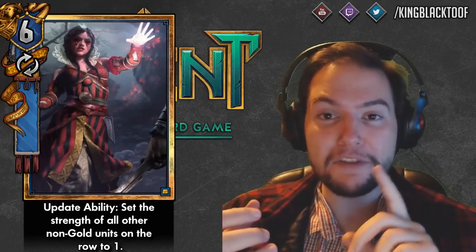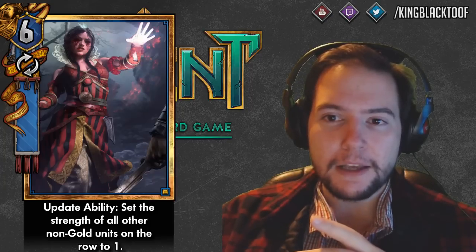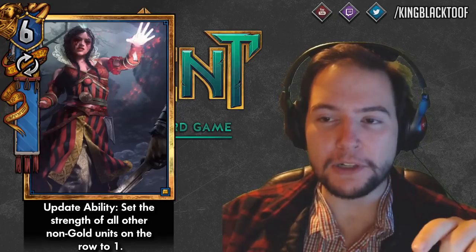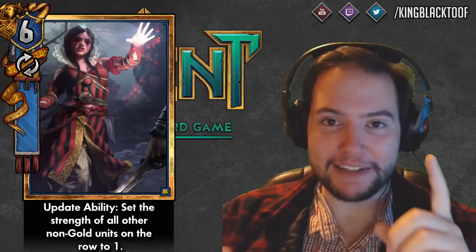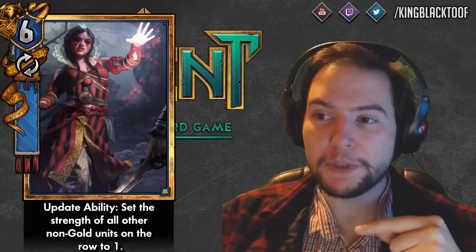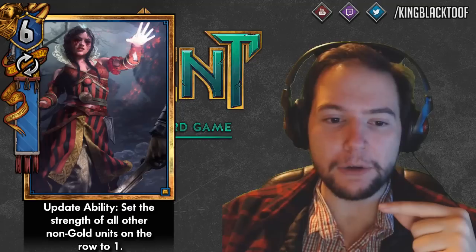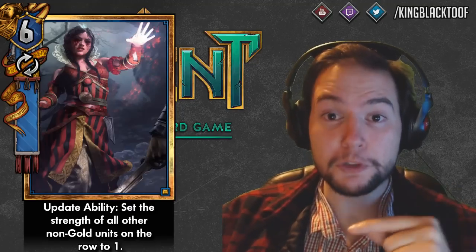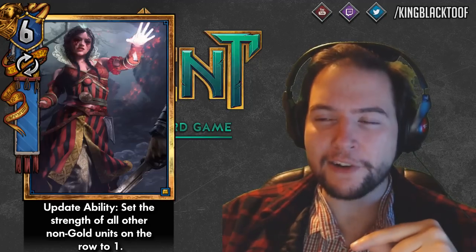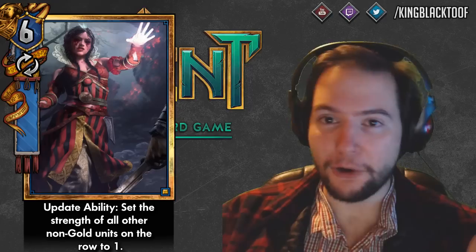Number 5: Philippa Eilhart has been hit hard by the nerf bat. Her strength has been increased from six to twelve, but she's disloyal now, so you have to give that twelve-strength gold card to the opponent. When she sets everything on a row to one strength, it no longer includes gold units — only non-gold cards. That's a really heavy nerf in two aspects, and she's nowhere near as good as she used to be. She can still be useful for weather-immune targets.